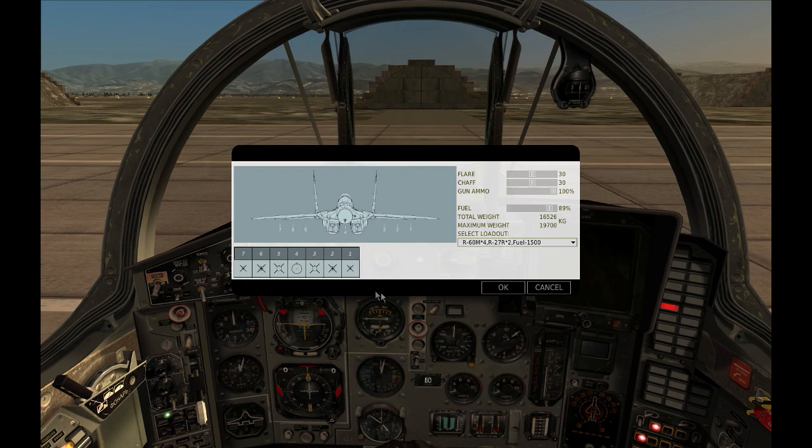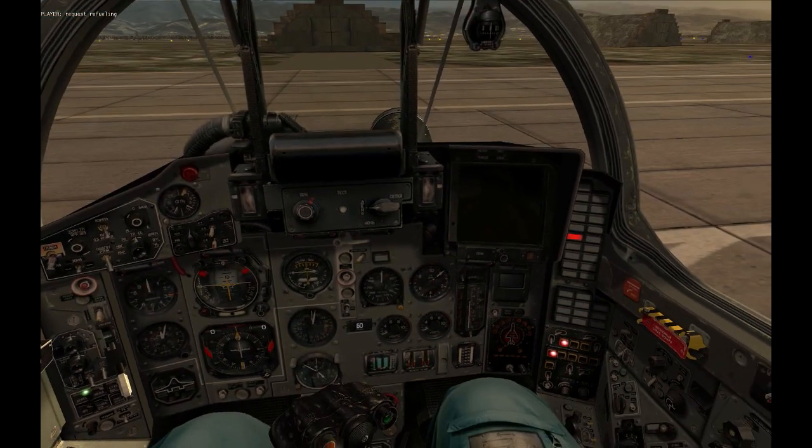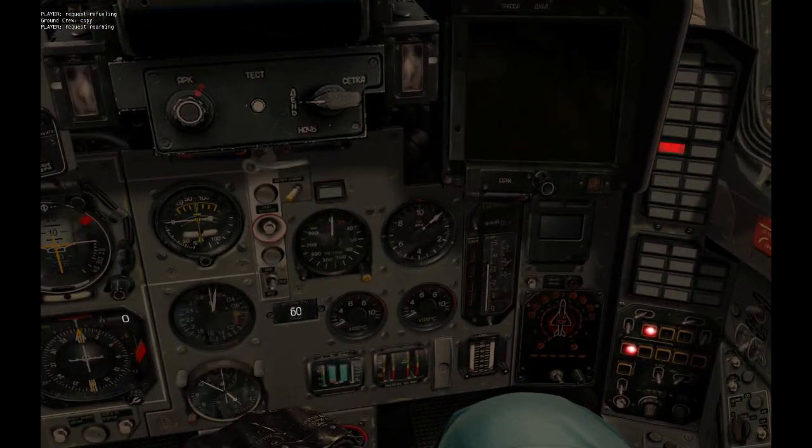Once you are happy with the setup, press OK and wait for the ground crew to complete the orders. The plane must be completely stopped, both engines off and at zero RPMs. Otherwise the ground crew will tell you they are unable to comply and do nothing.